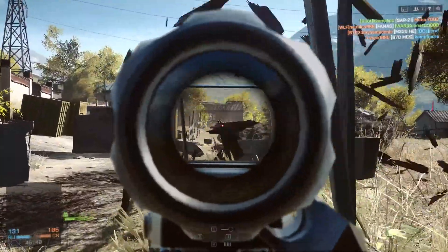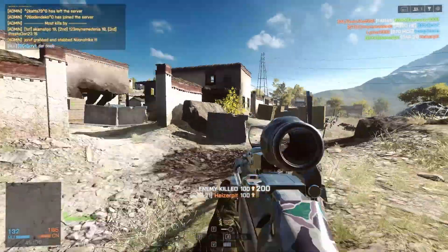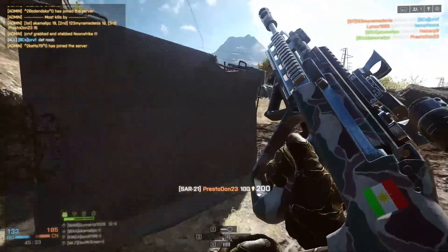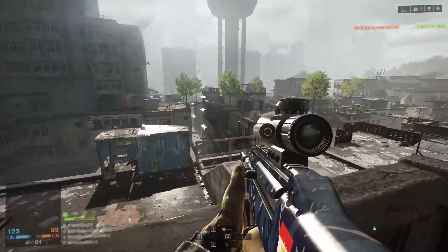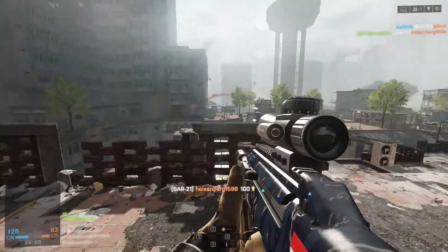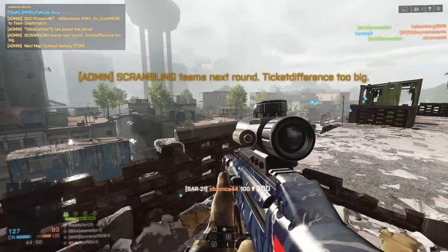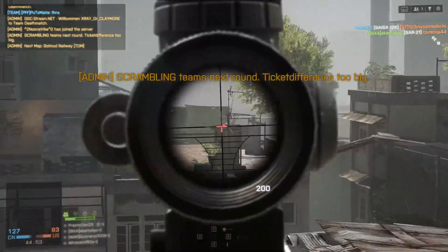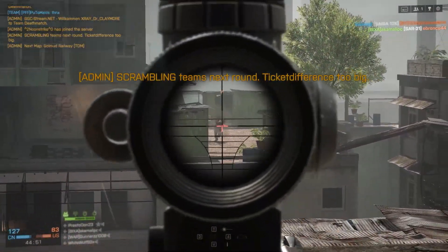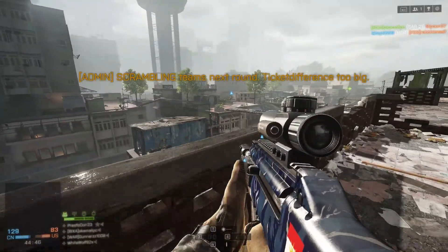The SAR21 can only be used with the assault kit, as it's an assault rifle — keep that in mind. In conclusion, I really like the SAR21: it has the lowest recoil and can fight snipers easily. The one thing I don't like is the damage, as you have to put a lot of bullets into the enemy before they fall.